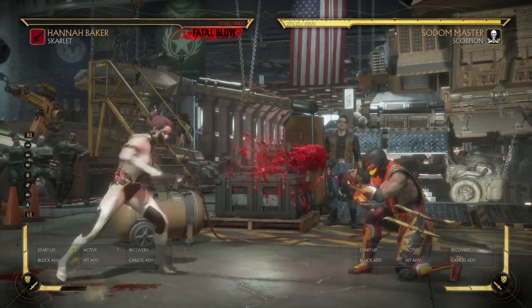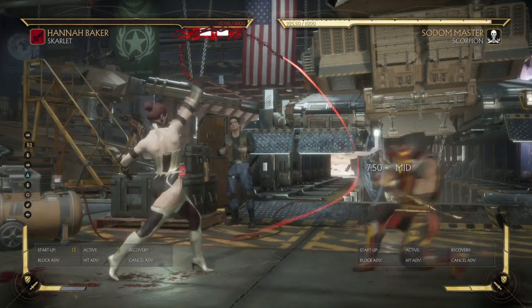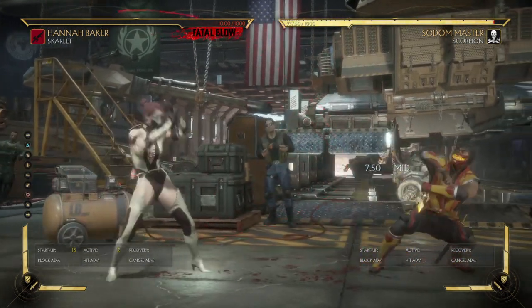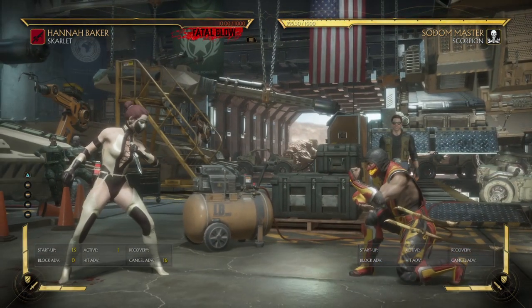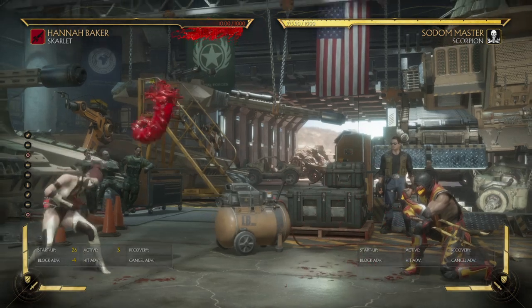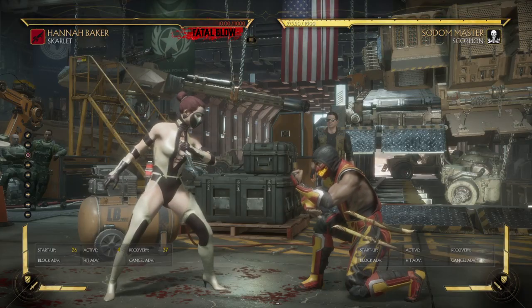Not many characters can actually punish a well-spaced blood ball, believe it or not. But you don't really have to do that - you can just do safe stuff. Don't be gimmicky. I used to do unsafe stuff - it's not really worth it. Maybe throw it in every once in a while, or go into tongue. Just space it out correctly. This standing 2 plus blood ball is really nice, or do one-two into tongue - just throw the tongue out in front and they'll walk right into it.